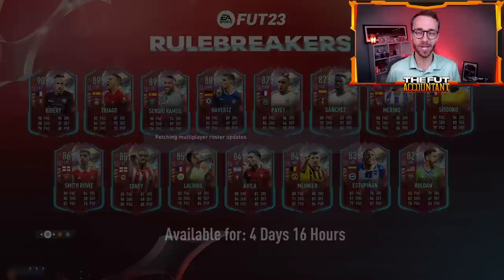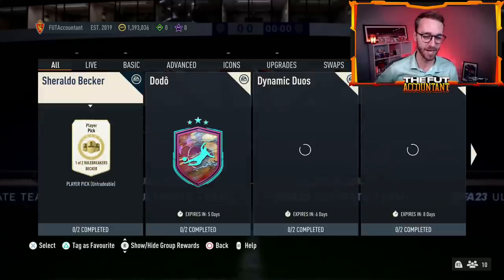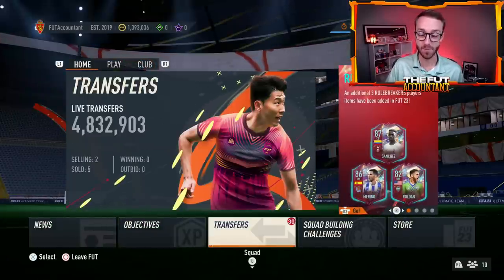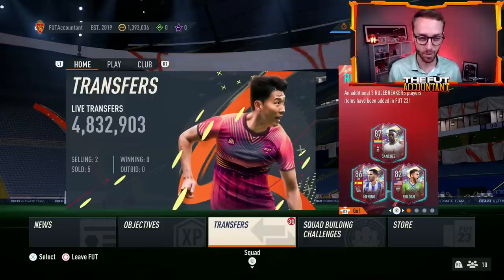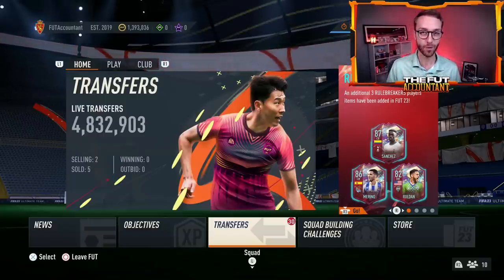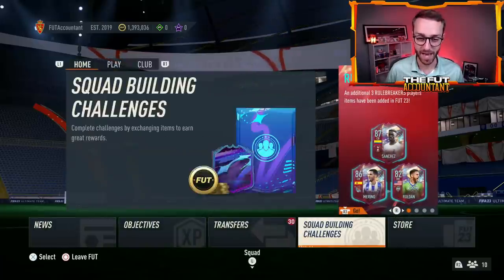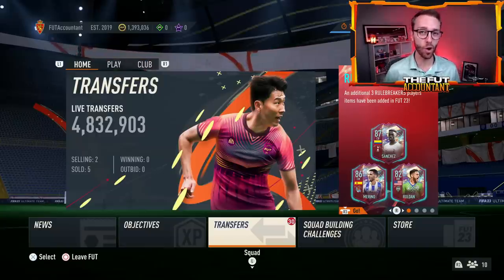It might be a huge Monday of FIFA 23 content today because we are expecting the SBC that everybody wants to see — the max 87 rated hero upgrade pack. I think there's a very high chance of that SBC dropping today. We'll talk about what it's going to do to the market, because a lot of people will have to sell cards in order to do this SBC. I'm expecting a lot of prices to go down today, but also some player prices to go up on the SBC fodder side of the market. We should get upgrade packs today as well, and I want to talk about how the market's going to react even before the content drop.